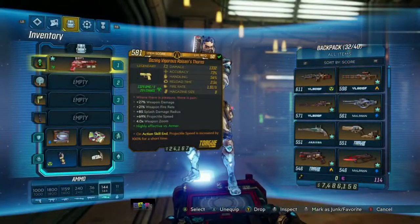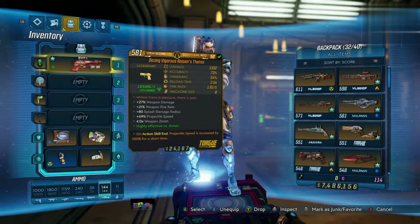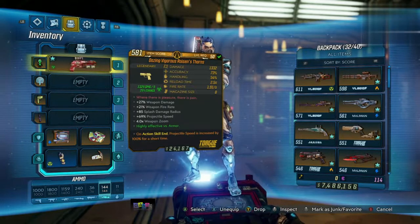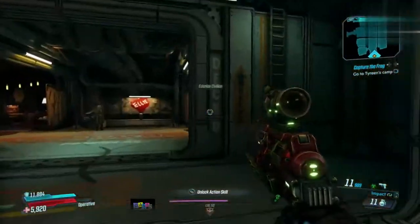Next we have the Oozing Vigorous Rosen's Fawns. This is a badass weapon even when it isn't anointed. By the way, if you look at the top of the weapon stats you can see the little Borderlands logo when it's anointed — normally it's anointed to an individual character. This one isn't though — it says 'on action skill end, projectile speed is increased by 100% for a short time.' This is an amazing weapon.